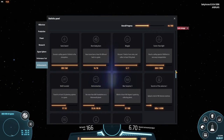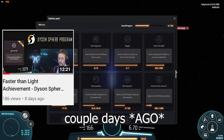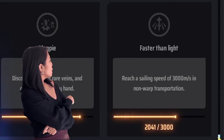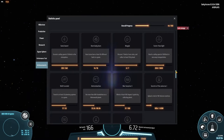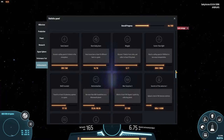Hello and welcome back to Dyson Sphere Program. A couple of days ago I came across a video about the achievement 'Faster Than Light,' which I didn't even know existed. I'm not very much into achievements but I found this really interesting. I'm gonna link the original video in the description. He did it on a G-type star — I'm gonna try it on the black hole.